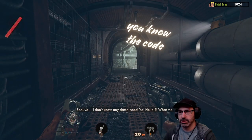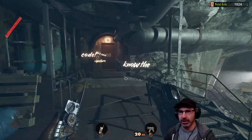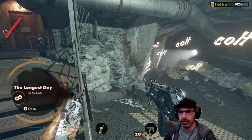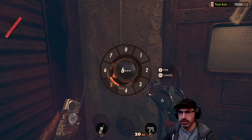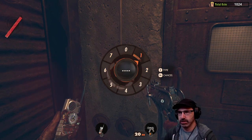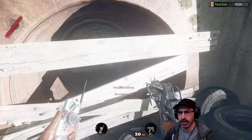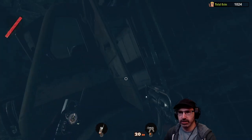You know the code? I do — son of a... I don't know any damn code. Yo, hello — hey, you already know the code? This one right here — I know the code. Don't know the code. I want to go down here. Colt — hey, is my name Colt? That's gotta be it right. Find the code. I don't feel like a Colt.